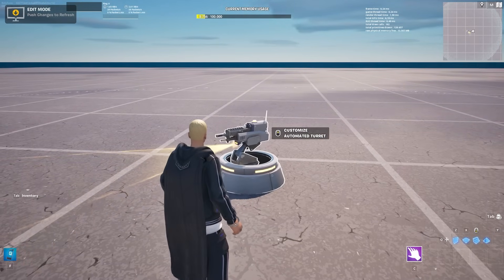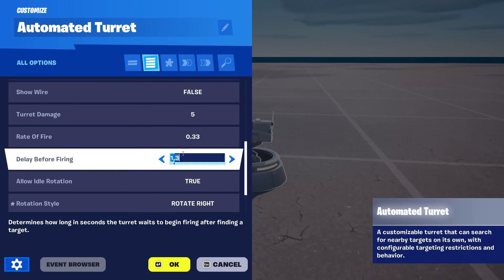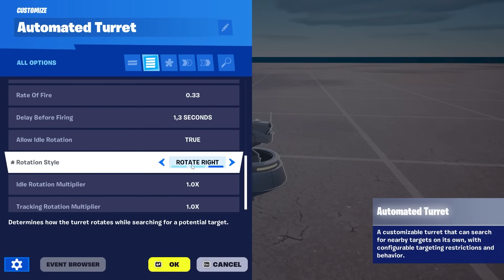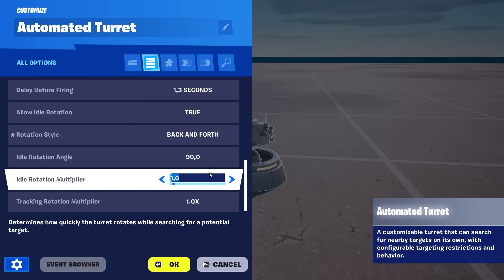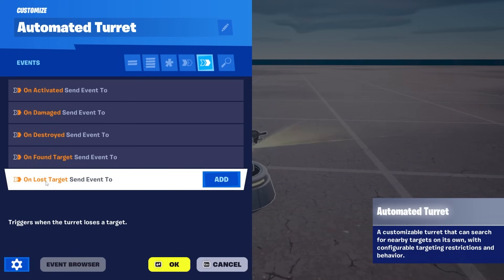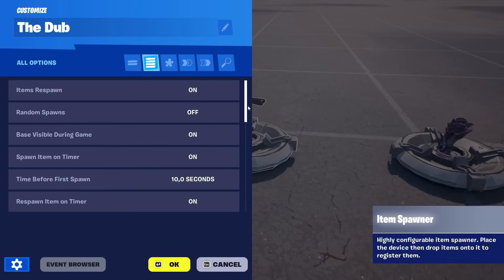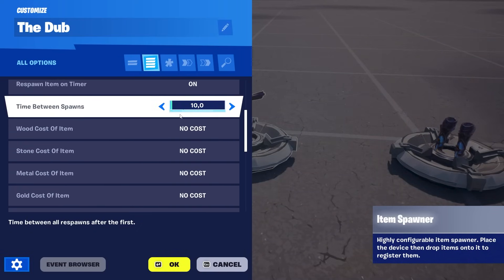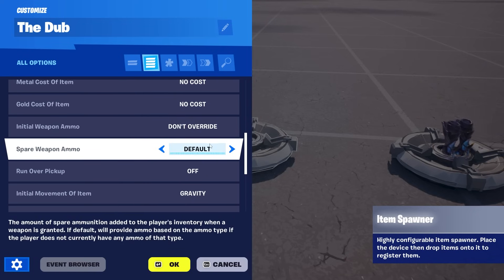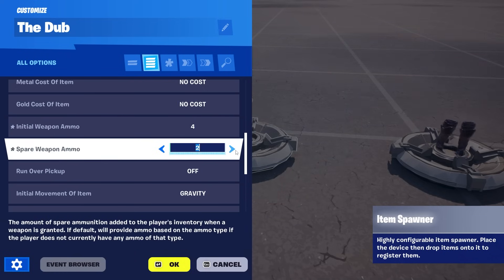One device that got a lot of love — not new but with many new options — is the automated turret. It now has rate of fire, rotation styles, rotation angles, and a multiplier setting, plus new functions and events like set target, unfound target, and unlost target. Also, there's a new ecosystem change for anything that grants weapons or items: the old bonus ammunition option is gone and replaced with spare weapon ammo, where you can now specify exactly what extra ammo type to give. You can set initial weapon ammo and spare weapon ammo separately, which is a big improvement.